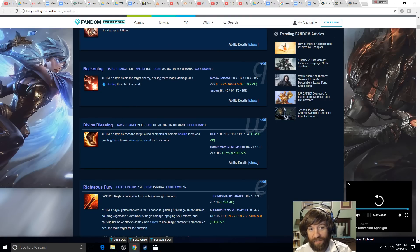Let's talk about Divine Blessing — her W. First, it has very long range: 900, compared to Janna's shield at 800, Lulu's shield at 650, and Soraka's heal at around 450. This is almost twice the range of Soraka's heal — you can heal from halfway across the screen. Its base heal is quite large at 240, which is Soraka-level healing. However it has a 15-second cooldown, so it can't be cast nearly as often.